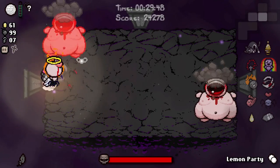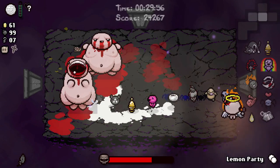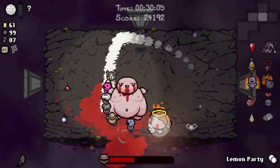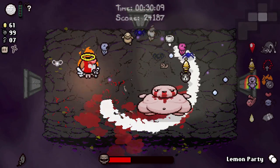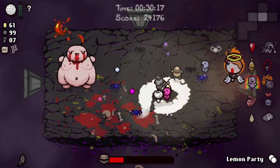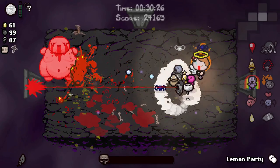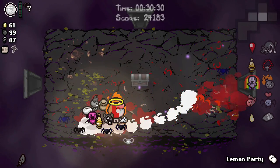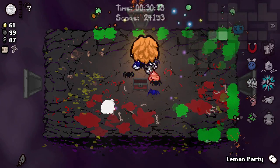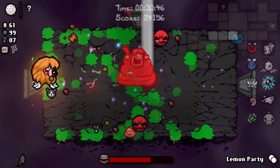Hopefully we have some spirit hearts left at the end of all that because otherwise we're going to be dying a lot. No HP — we came back as a resurrected Lazarus, which is great because it means we stay in this room and can actually try and beat it. Our rate of fire is abysmal, especially with Monstro's Lung because we have to fully charge it — it's not like Chocolate Milk where you can release a half-charged shot. We've got Number Two. We must have gained the benefit of some item or other.